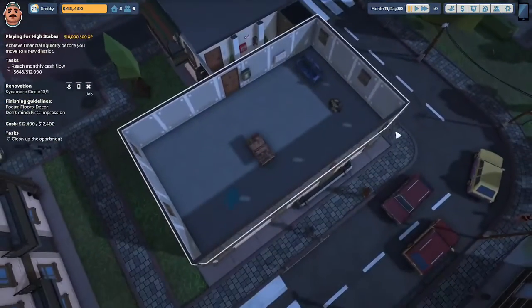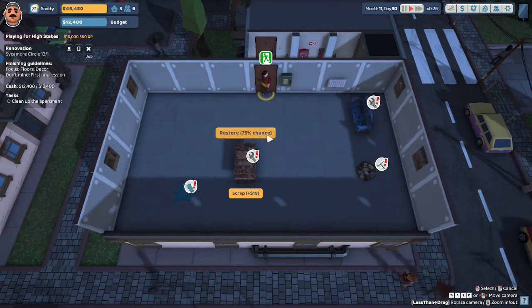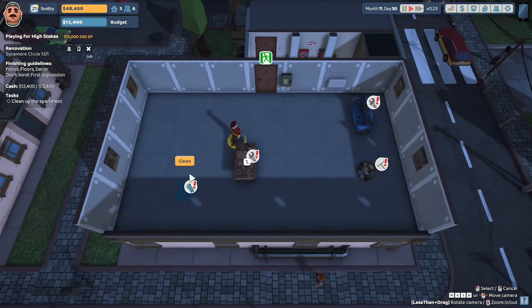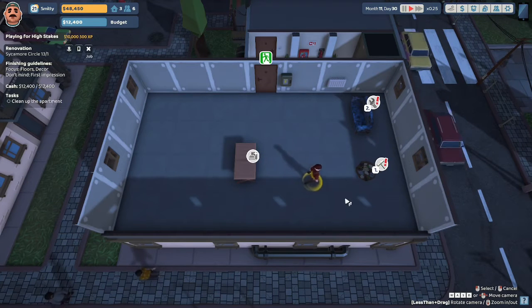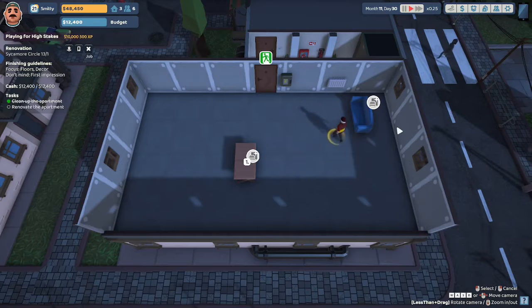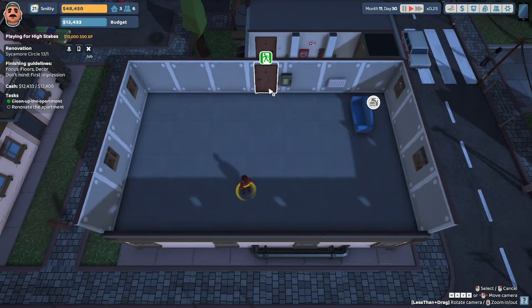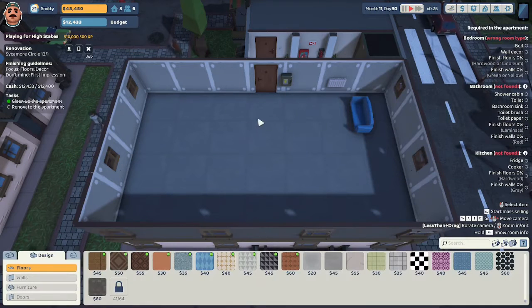We're heading over to Sycamore Circle 13. I'm going to send in Uncle Steve to begin cleaning and have him try to restore the couch as well. Uncle Steve is doing a really good job — I'll have him sell that table and leave the couch. Head on out, Uncle Steve, and let's begin the renovation of this cozy spacious flat.